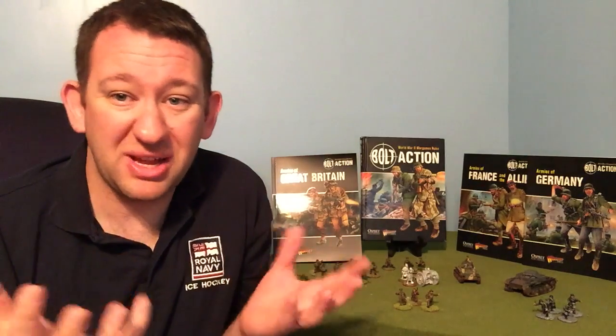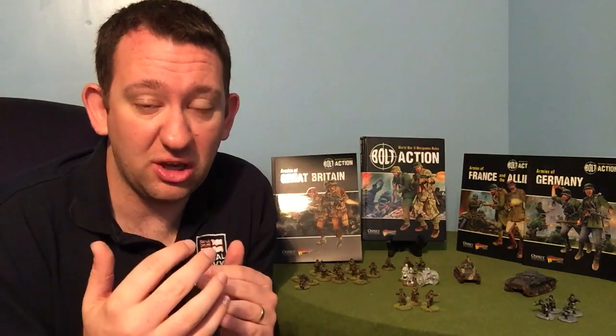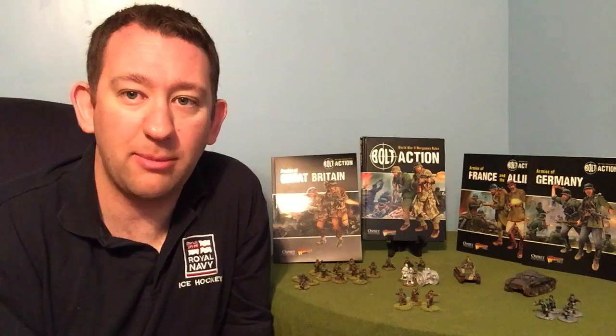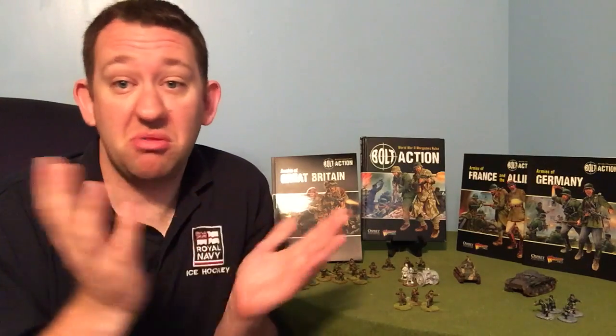So that's the basis of an army. Whether you're deciding to buy metal figures — just remember you need two sections and a command unit to start — or if you've bought a box of plastic figures and you're getting ready to put them together, check the books because they give you allowances for how many guys can have a submachine gun, how many can have rifles, how many anti-tank weapons you can have in a section, how many light mortars, how many light machine guns. If you don't know before you start building, you may build figures that you're not actually allowed to have in your section.